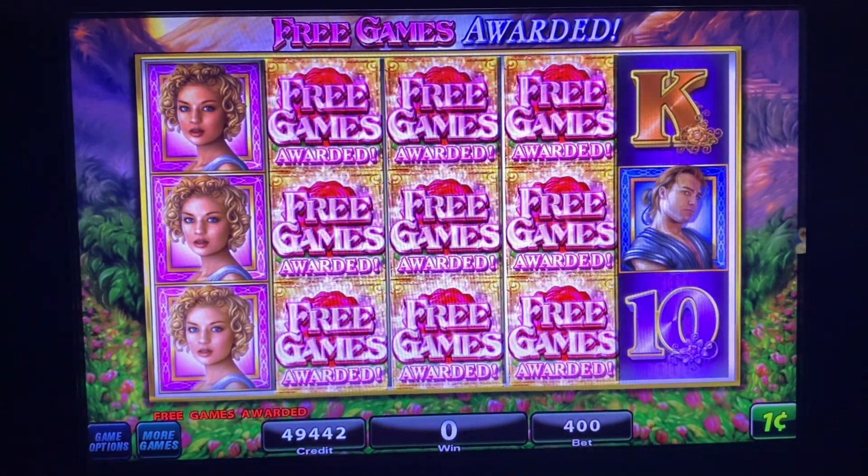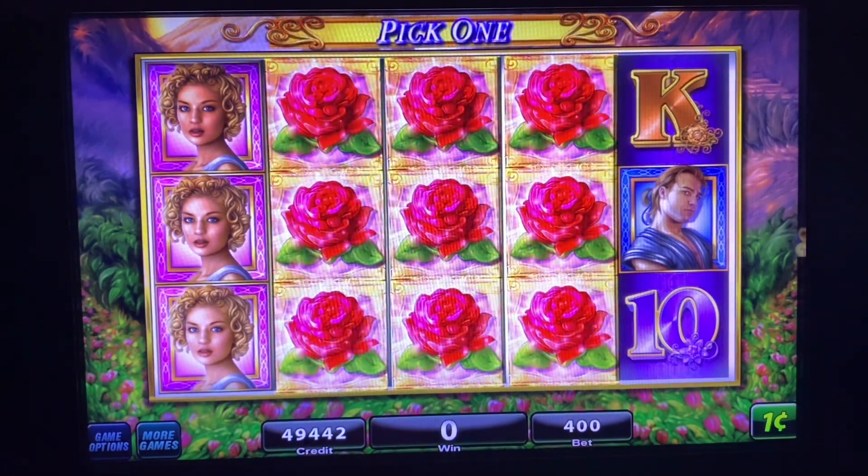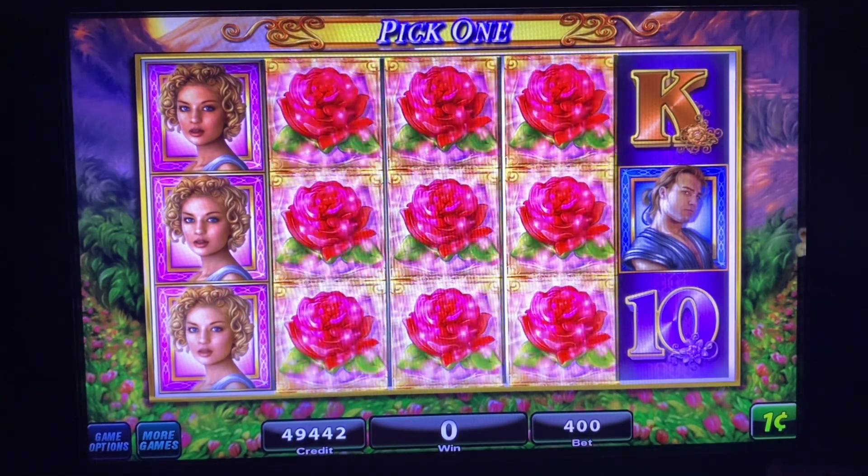Lookie lookie here folks, we've got the bonus lined up on Golden Goddess. I've been playing for a little while, starting with $500, playing $4 bets, and it's heading up, it's heading down. We're down only $5.50 right now, so I am in search of getting the Golden Goddess bonus — trying to get the girl here.